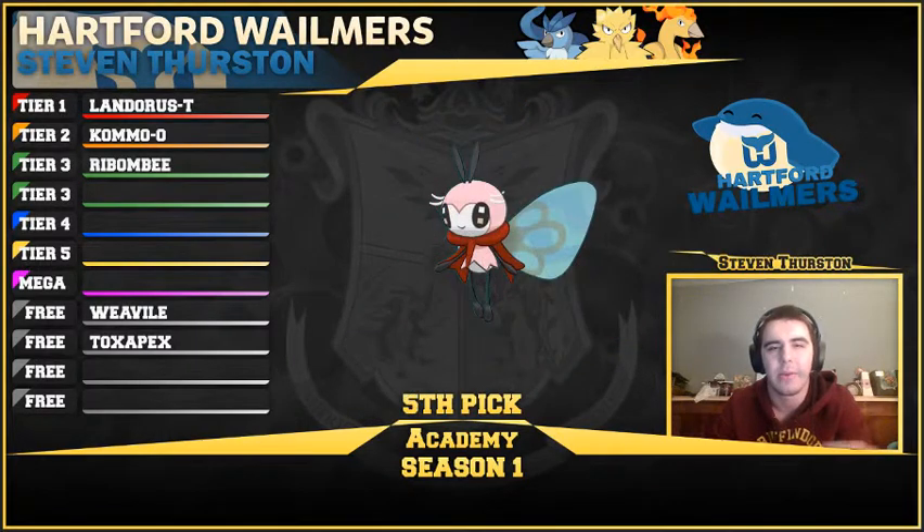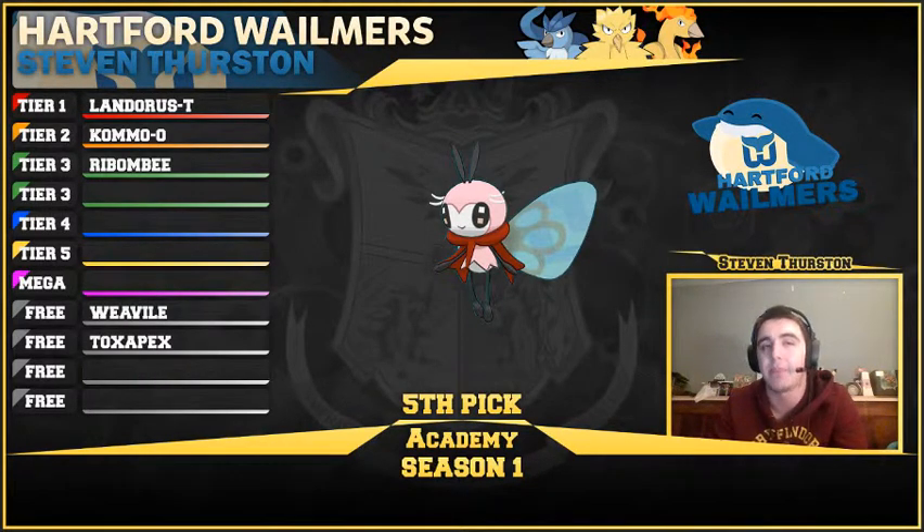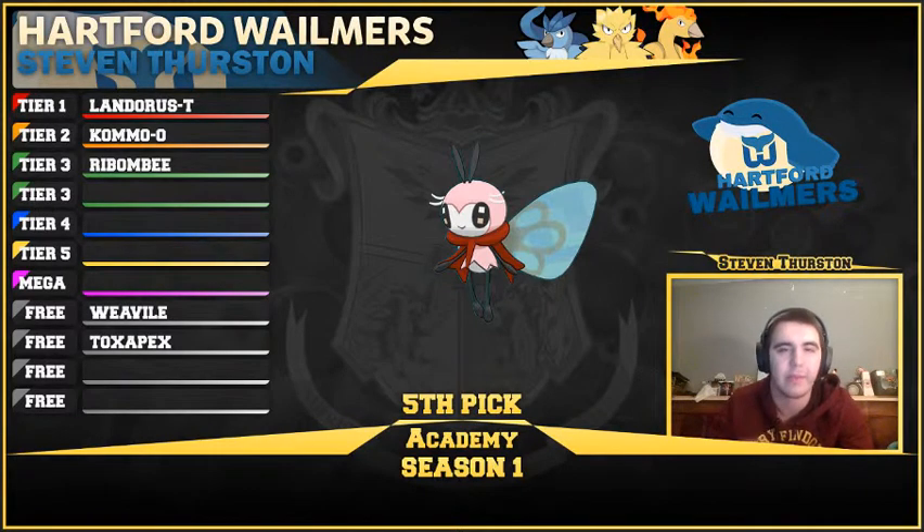Next up, we picked Ribombee. I was thinking about what could be good with this team and what potential there was. My first draft did not have Webs, but it's always nice to have a good Webs setter to bring for playoffs if I so choose. So I picked up Ribombee — really high speed, Webs is really nice, Quiver Dance sweeper, gets U-Turn. I like U-Turn a lot on Ribombee because it forces a good amount of switches. It ends up being my only Fairy, and if I had to do it again I'd probably choose another Fairy. But not a big deal — it gets Roost, recovery, it's a Fairy type and a Bug type too, so it gets a couple extra weaknesses.